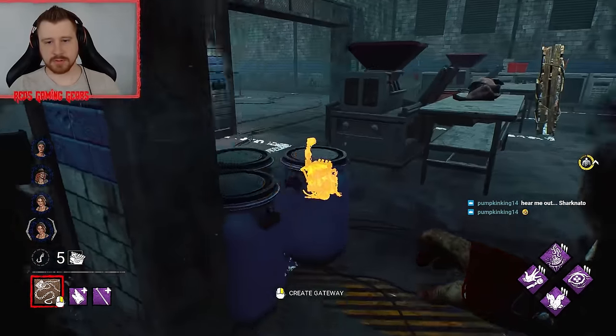Same thing with this Dead Hard she has — you can't use it for distance anymore. Nice try. There you are — alright, let's get a survivor out. I can't get her up top unfortunately. Oh there they are — Nurse's Calling value again. He accidentally I think got stuck there.